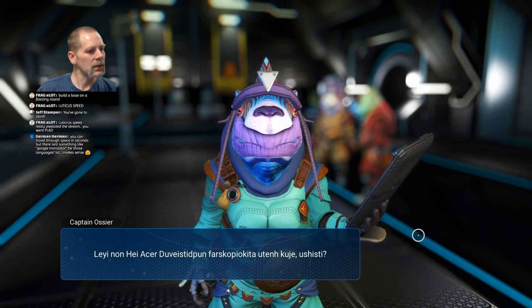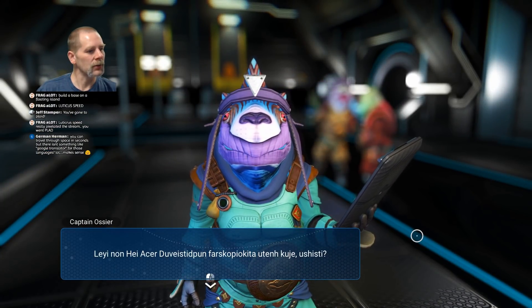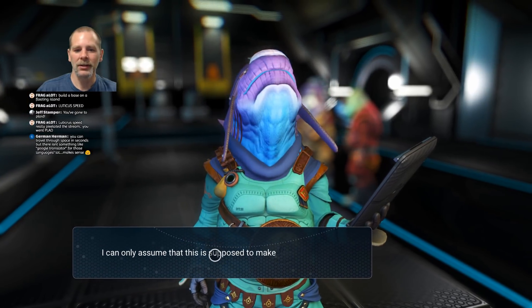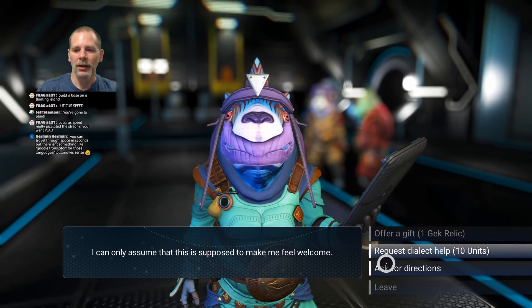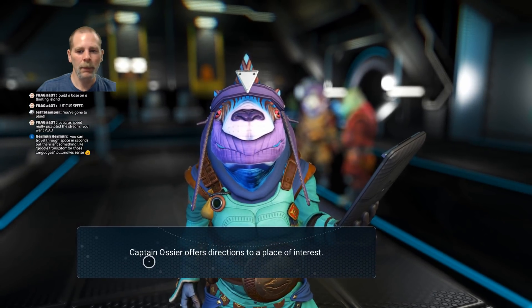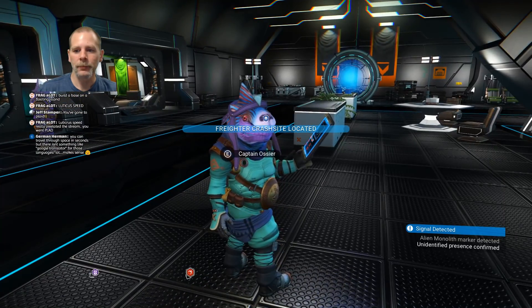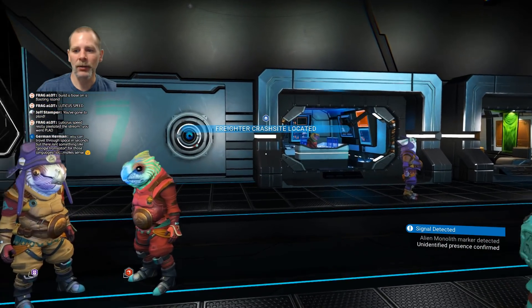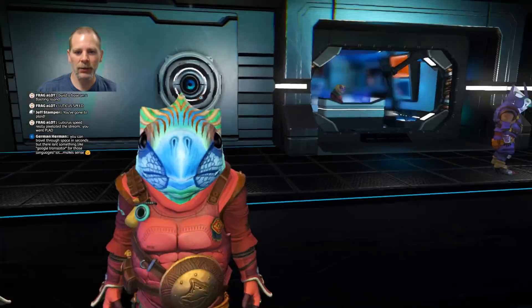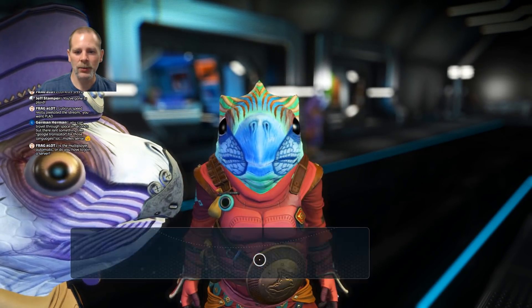Travel through space in seconds, but there isn't something like Google Translate for those languages, right? Ask for directions. We'll pick up some POIs. Alien monolith marker. Attendant — did we talk to this guy? We didn't talk to the attendant. We'll get a bunch of these, I suppose.